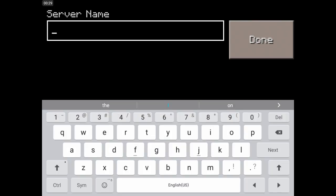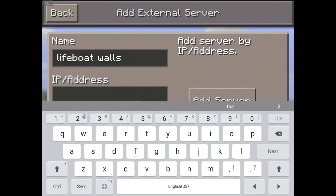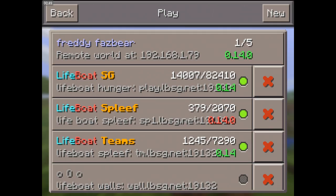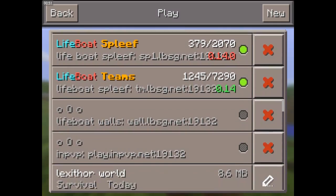You write 'wall' like that — I'm pretty sure — and then the standard 'lbsg' and then '.net'. I just want to see if this is the right one.